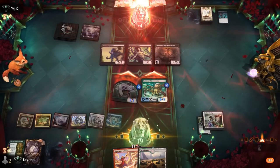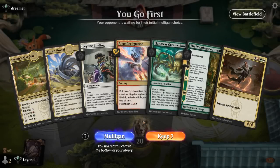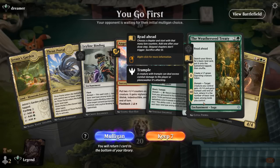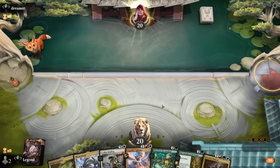On to the next one. We're on the play, and our hand's a little slow to get going — no two-mana creature. But if we find a third land and get Treaty online, we should have a pretty decent mid to late game. We can cast a turn-two Leyline Binding if needed.